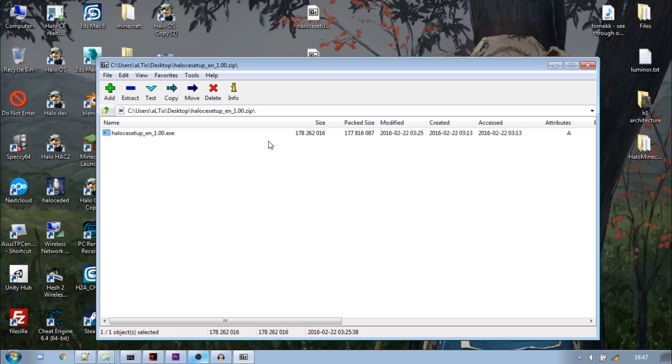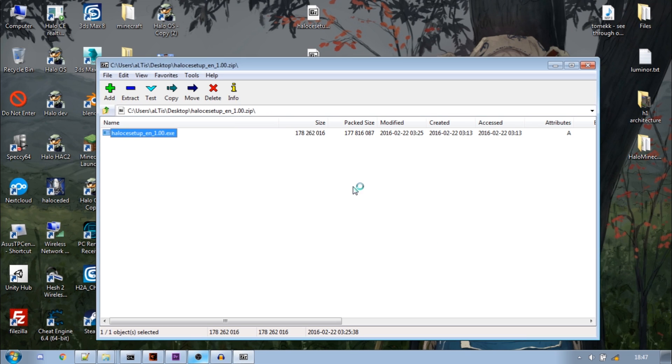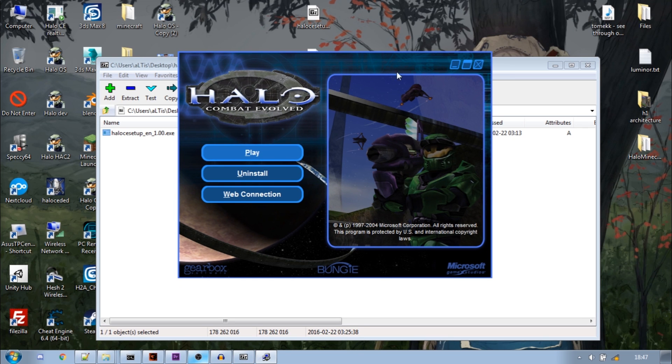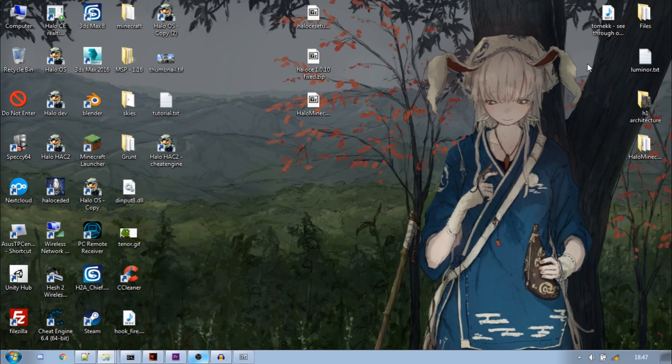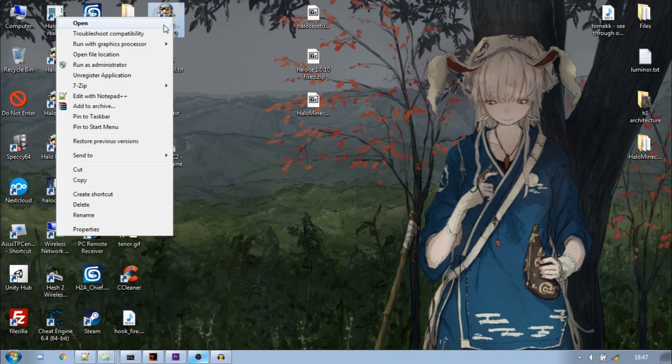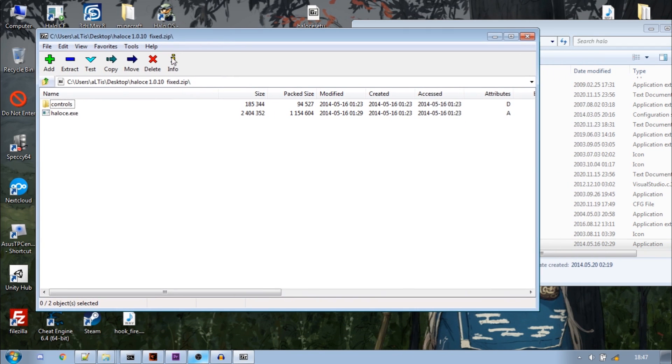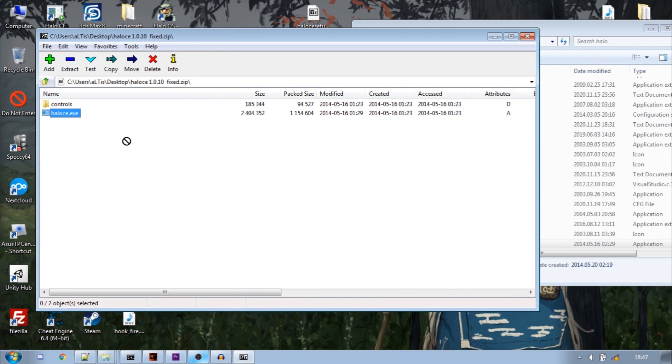Installing the game should be pretty easy. You will be asked for a CD key. You don't need to actually buy the game — you can just find one on Google. Once that's done, you need to right-click the shortcut and open the file location. Then drop the patch right into the game folder and replace it.